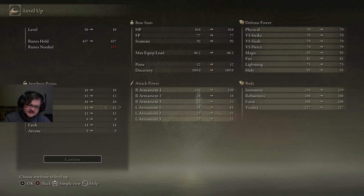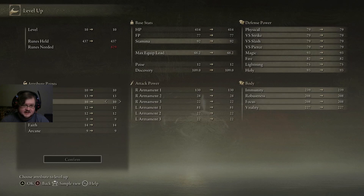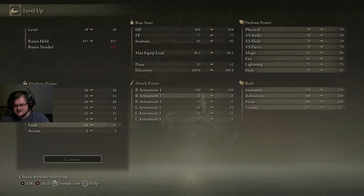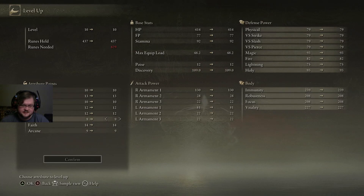If you get up to 40 Strength, stop leveling it up — that's the soft cap for strength, and you're going to be getting very little benefit per point in Strength after 40. Endurance is really nice — increases the green bar, lets you swing more often. Mind lets you heal more often with your heals. Vigor will give you more hit points. Increasing Faith will let you heal for more, and when you get attacking faith spells it lets you use those spells to attack more often. Ignore Arcane and Intelligence — those don't help you in any capacity.